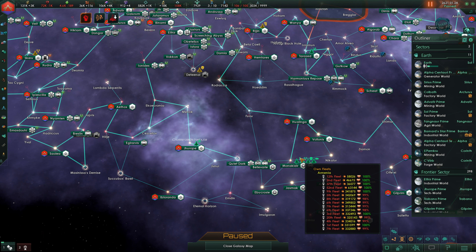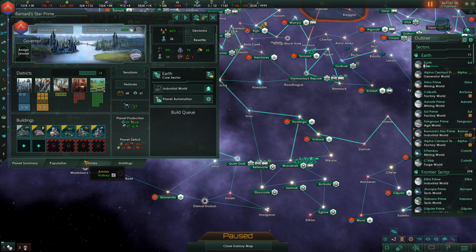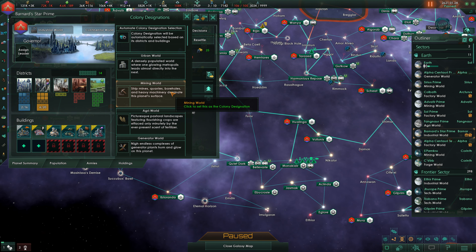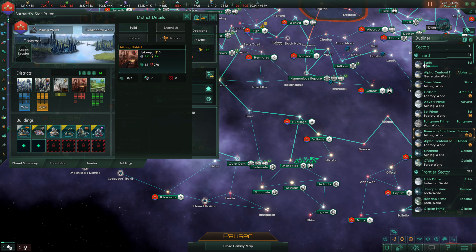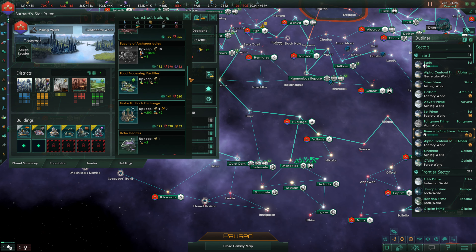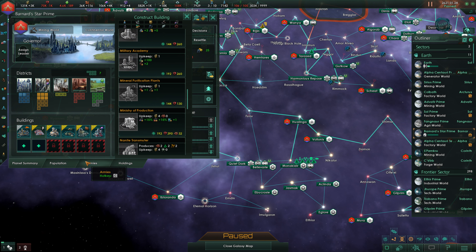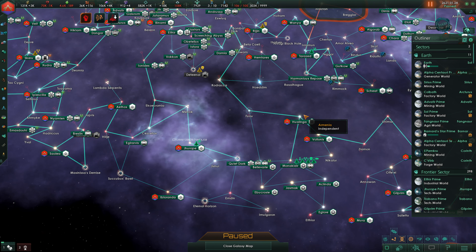We've got this industrial world. Right now I want to change it over to a mining world, and we're going to build a bunch of mining districts here. And we're going to build a mineral purification planet. We can also toss in a Ministry of Production — might as well. So that'll do for now. That will help offset some of our mineral lack.